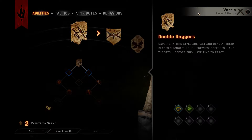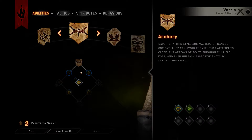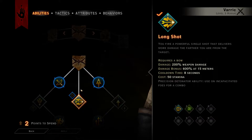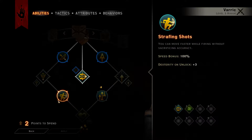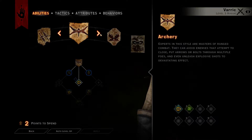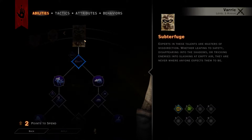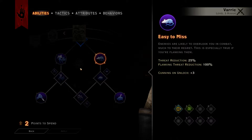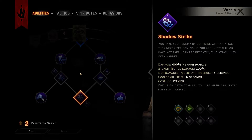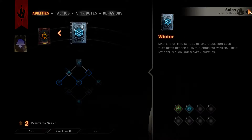For Varric, he is a ranged rogue, so we probably want to put a lot of points in archery. I'm hoping for some stun skills — leaping shot looks good. After that, maybe sabotage or something in subterfuge. I'm guessing he will get a specialization as well. I think I read something about him going into the artificer tree.